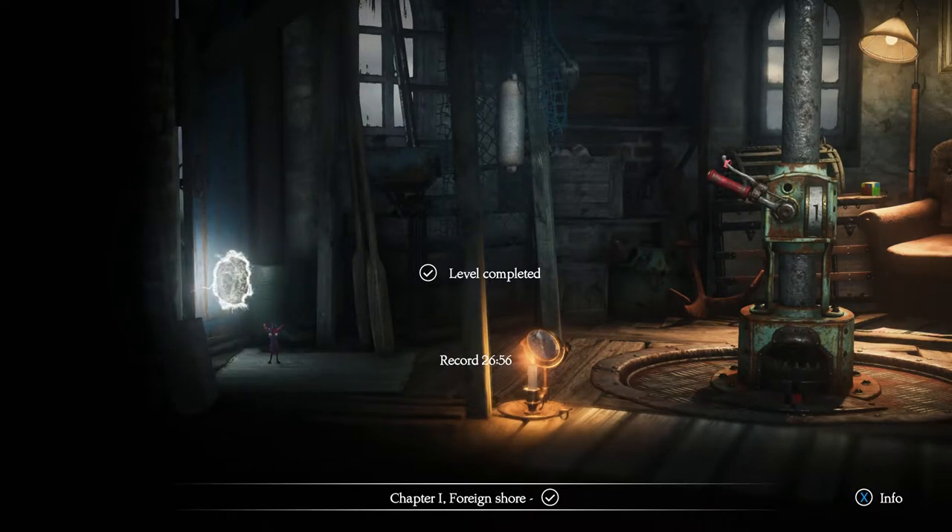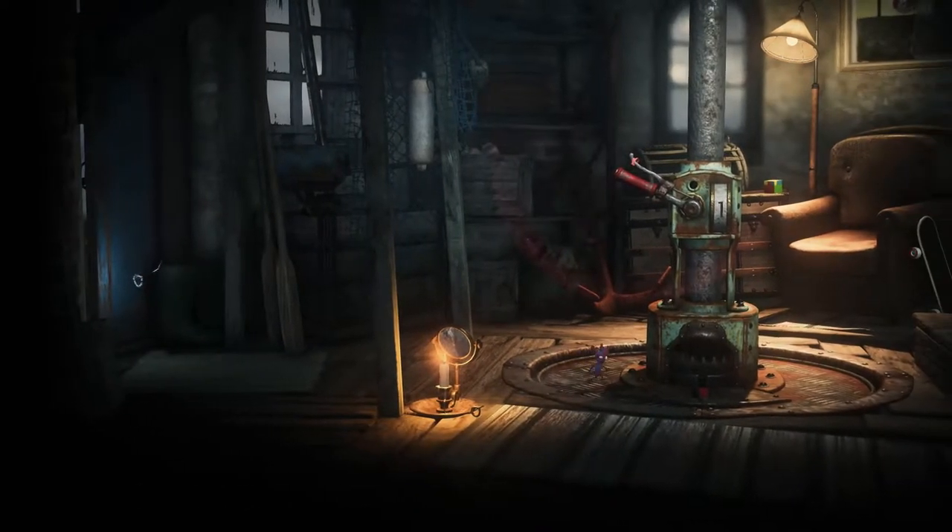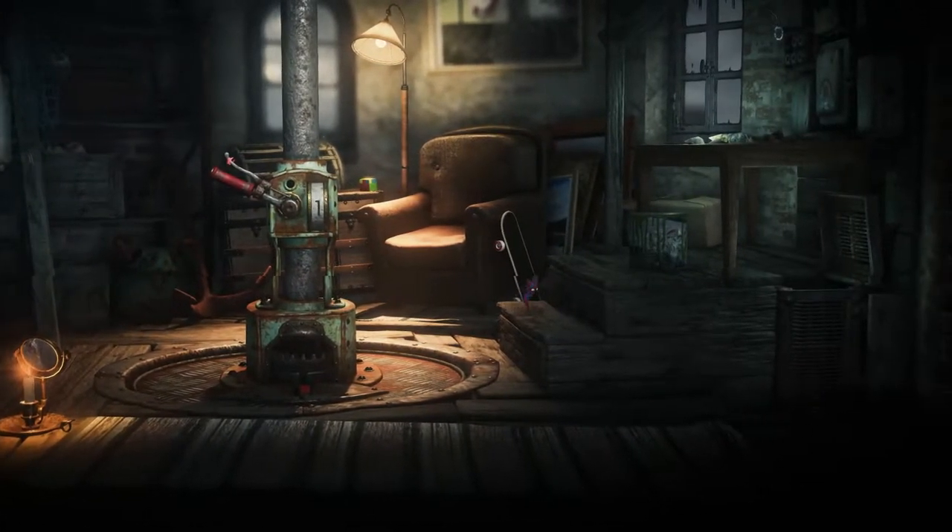Hey, what's up? This is Zane doing part 2 of my Let's Play Walkthrough. We're going to do the next level, the level which I couldn't pass for the speedrun.